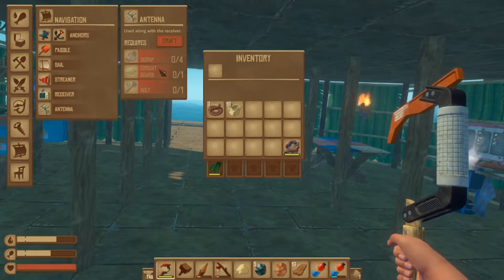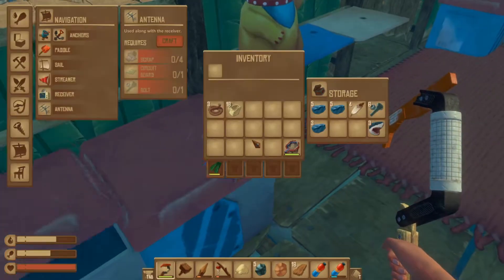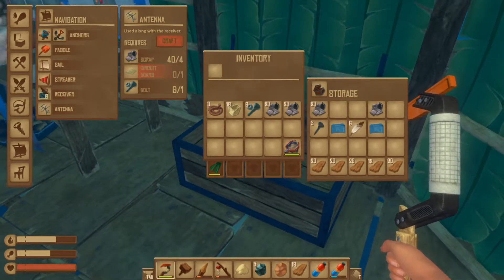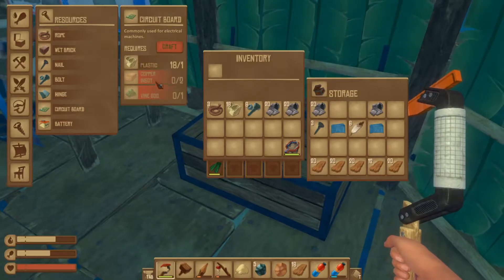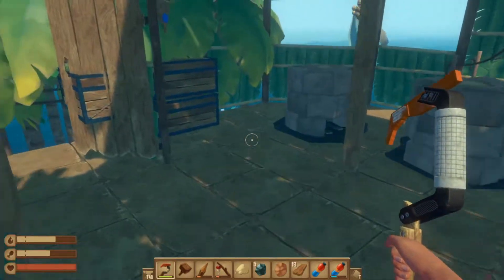So you know what, I think I don't know what we actually need to make an antenna. So let's quickly have a look. Okay, we're gonna have to make this antenna. We're gonna need scraps, circuit board, and bolts. I think we've got some bolts somewhere over here. We're gonna need scrap and some circuit boards - we need copper ingots and vine guards. So let's just get everything we need.